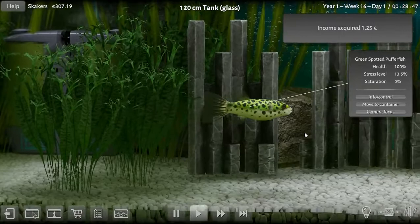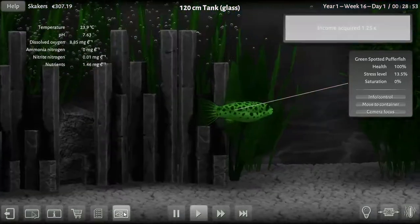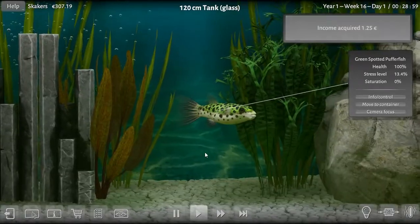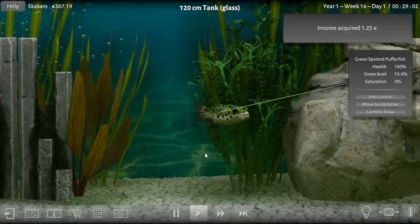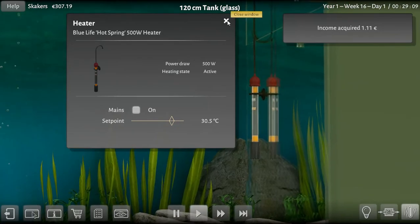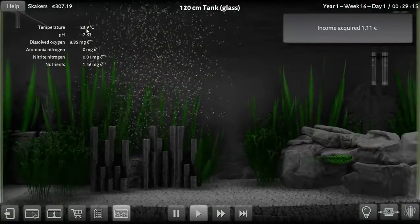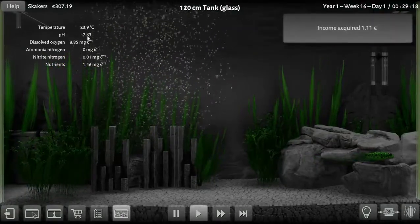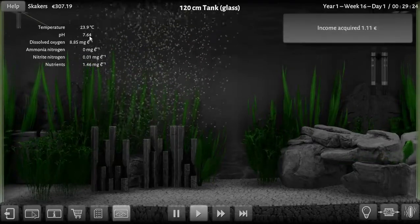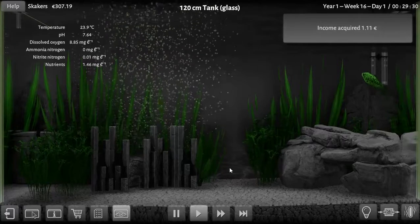Getting a couple of these — I have no idea if they'll breed. Currently our pH is at 7.63. I did a little research and found that temperature raises the pH, so we've kicked the temperature up to work on that and get her into the green zone. The pH is climbing — it climbed again — we don't want it to get too high.